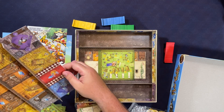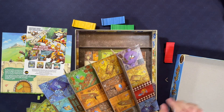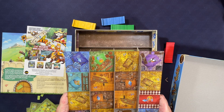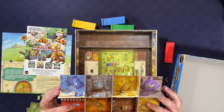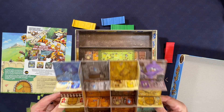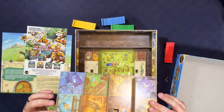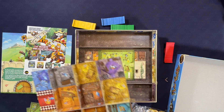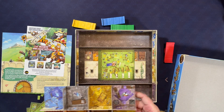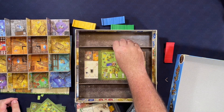I just realized something — there is a bottom to this box which I did not know. Interesting. I don't know if the bottom has anything to do with the top, but it looks like maybe you can change from one side to the other, or they're different versions of it. But yeah, CNC, really well done, all cardboard, all very well constructed.